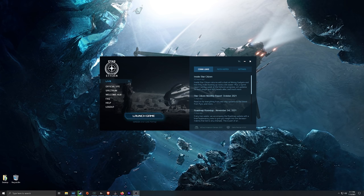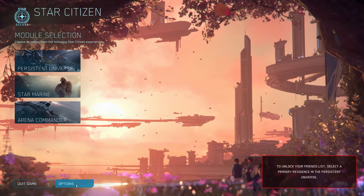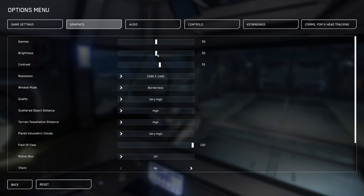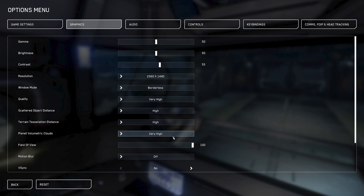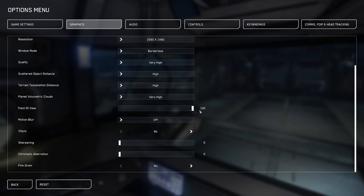After you've launched the game and gotten to the main menu there are three options, but before we get into that, click Options at the bottom left. On Graphics, I do 50-50-55, I run borderless, and then very high settings on pretty much everything. Planet volumetric clouds is pretty much the only setting you'd want to turn down if you're having issues. My field of view is 100, motion blur off, vsync off, no sharpening, chromatic aberration is zero, and film grain is off.